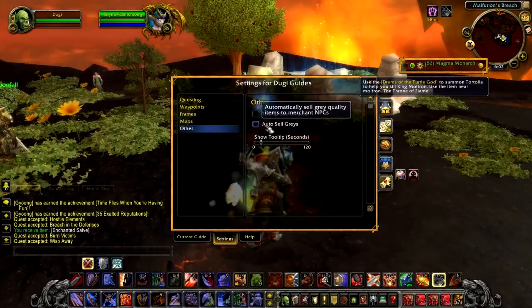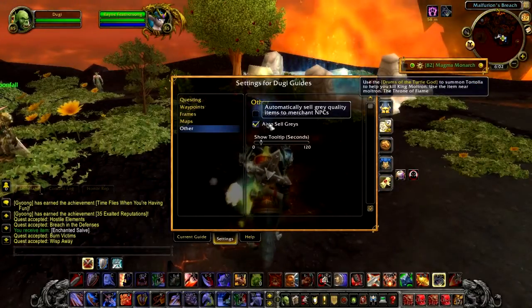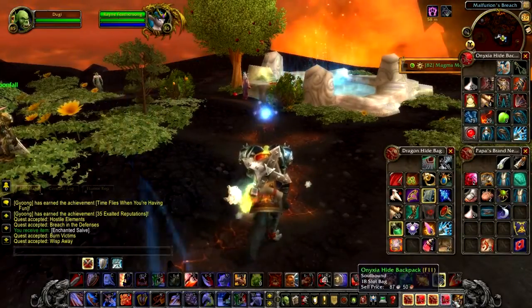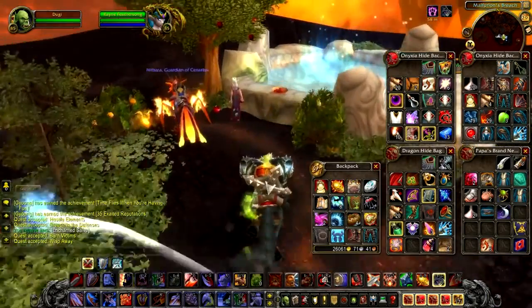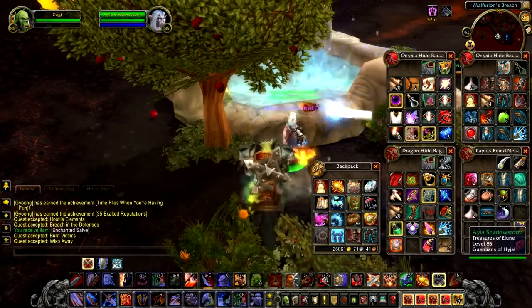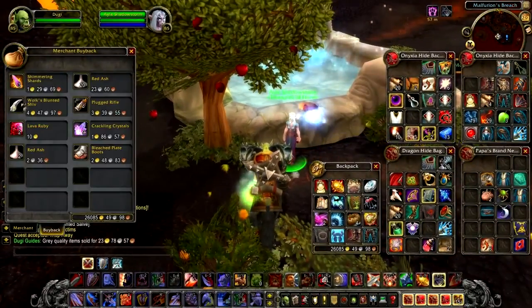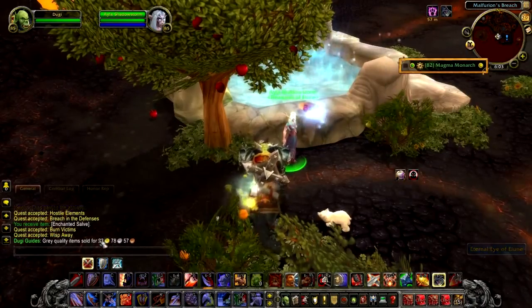Another feature is the Auto Sell Greys. When you're questing and looting, you will often end up with a lot of grey quality junk items in your bag. But when combined, it will add up to a decent amount of gold when you sell them all to a vendor. The feature will activate automatically if you speak to any vendor, instantly selling all the grey junk items in your bag and displaying the total gold accumulated. We added this because we thought it was essential for leveling and it should be a standard for our guide.